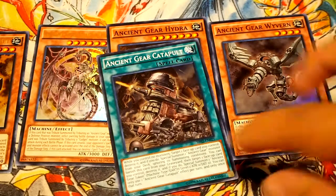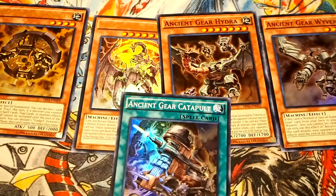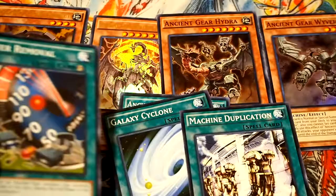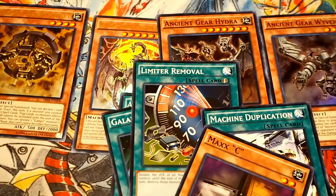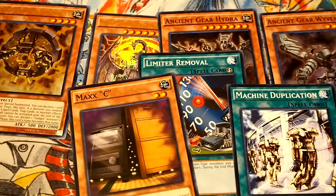Anyway, alright guys, hopefully you liked the video. I know this is an older box opening but I really wanted to open it on this channel and let you guys see. These cards are pretty nice and there's always good cards. Seeing Maxx C — even if it's a common — it's still pretty good. Galaxy Cyclone, Machine Duplication, Limiter Removal, and Maxx C is a good card. I hope it gets unbanned. Make sure you hit that like button, subscribe, and let me know in the comments if you want me to keep opening older structure decks.